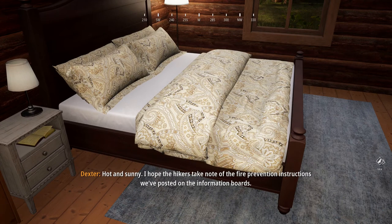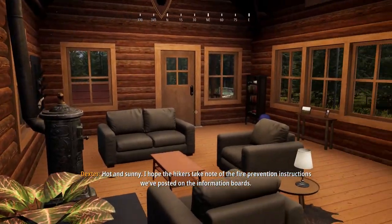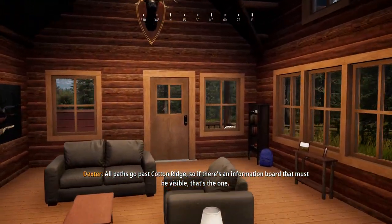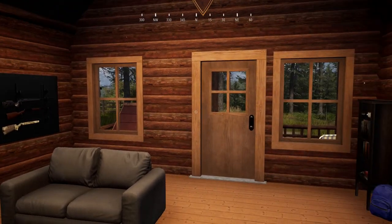Hot and sunny. I hope the hikers take note of the fire prevention instructions we've posted on the information boards. All paths go past Cotton Ridge, so if there's an information board that must be visible, that's the one. Let's take a look.